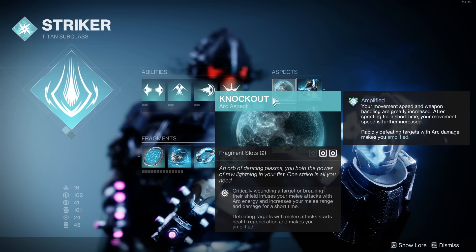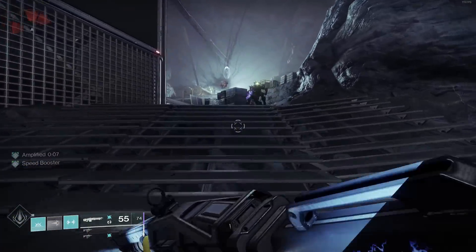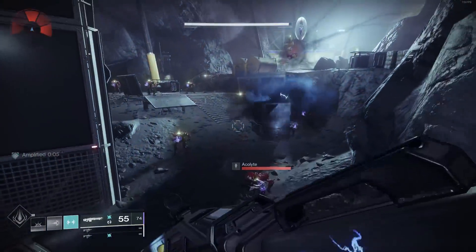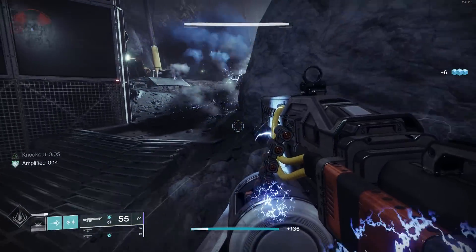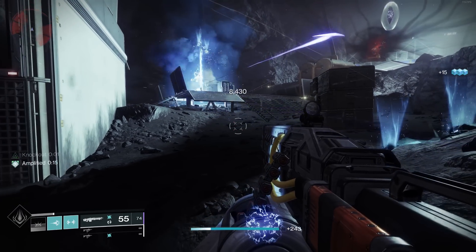It's also nice to have the four fragment slots, so that's why I'm choosing that one. This is what makes the grenade shine. Spark of Magnitude — lingering arc grenades have an extended duration. It's not a lot, but the damage that these grenades do is crazy, and I say grenades because we've got two of them thanks to our exotic chest piece which we'll get to in a minute. If you've got two thunderclouds tracking targets and firing bolts of lightning that are chaining onto other enemies, it is absolutely crazy.